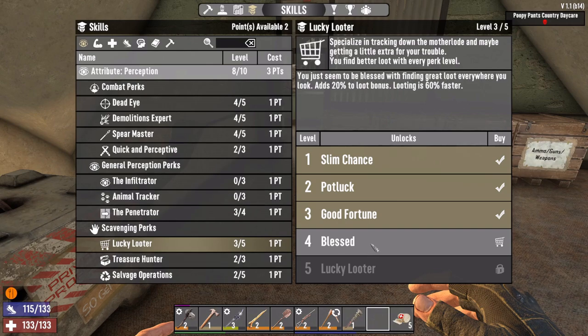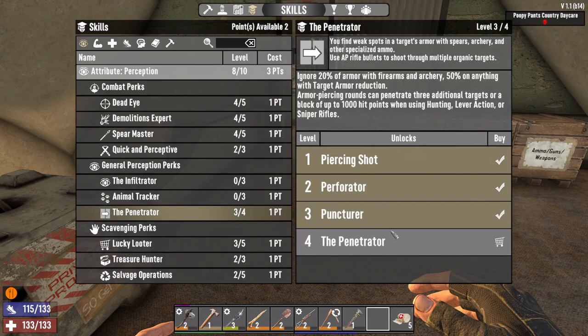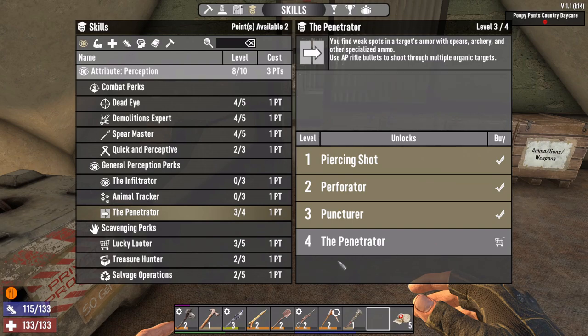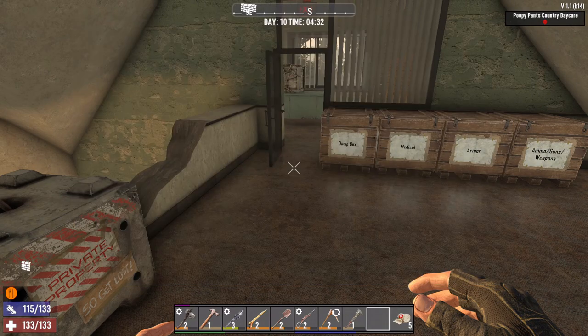We could get Lucky Looter to level four and Treasure Hunter, or the Penetrator - ordering 20 of armor, 50 on anything with target armor reduction. Army-piercing rounds can penetrate three additional targets or a block of 10,000 hit points when using hunting, lever action, or sniper rifles. I think we're gonna hold on to our points. Once we get three, we'll get Perception level 9, and then we need three more to get level 10.